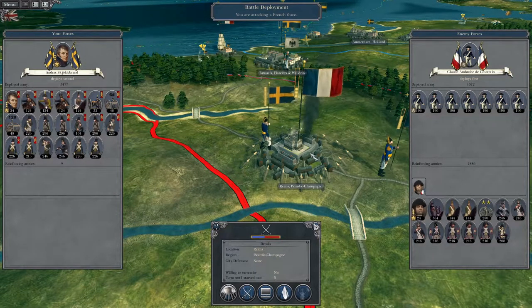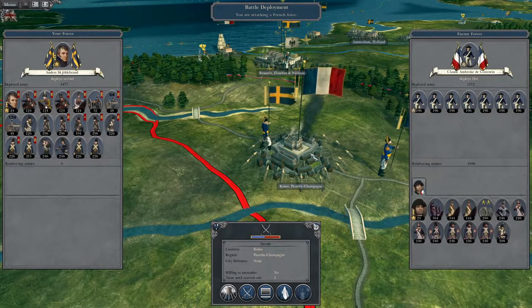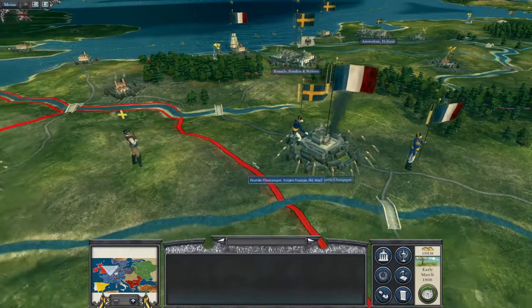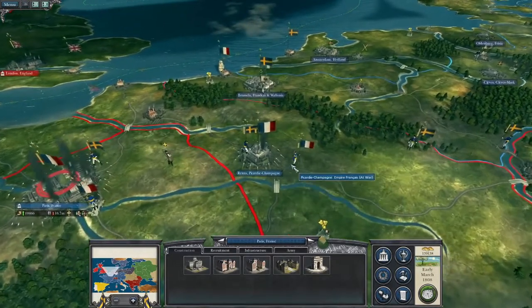What's up guys? This is TheRoverman, here to bring you the next episode of my Napoleon Total War let's play as the Swedish Empire. To pick up where we left off, we have a pivotal turn because we have the French capital Reims under siege.